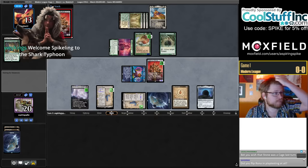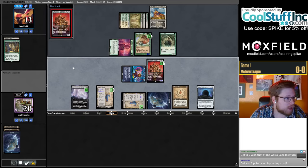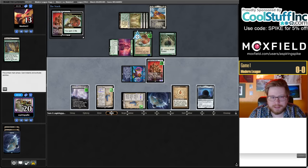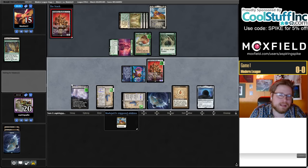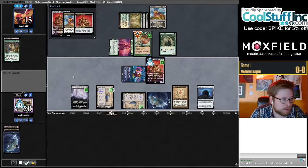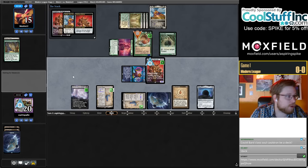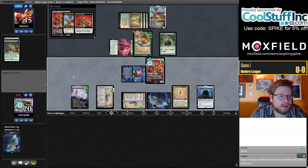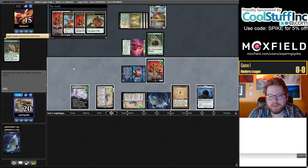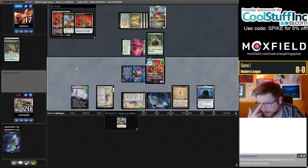Did you flip Rona in playtesting? I did not flip Rona in playtesting. It's certainly on my radar. I was even considering playing Rona and one copy of Emrakul in the deck, because you could flip Rona, ping it with Walking Ballista, then cast Emrakul. I ended up thinking that was not actually going to be that important. This is where I ended up after working on the Aether Vial Kiki deck — it was a long process. We may still play Corridor Monitor Kiki combo, but this is kind of where I ended up after that.